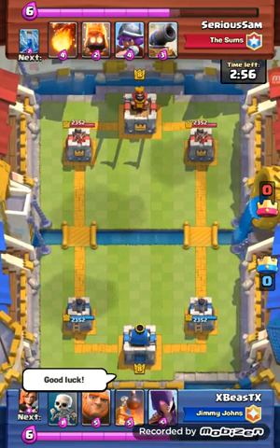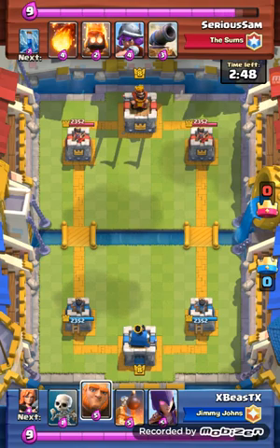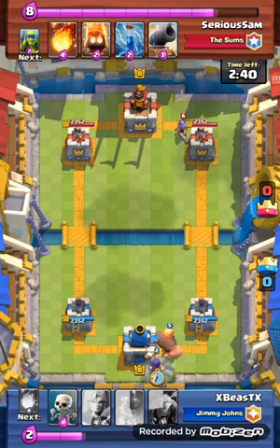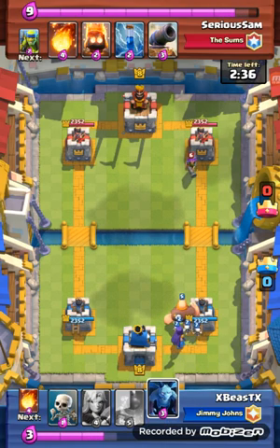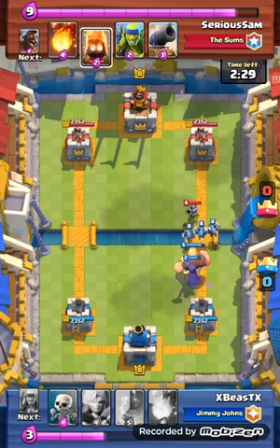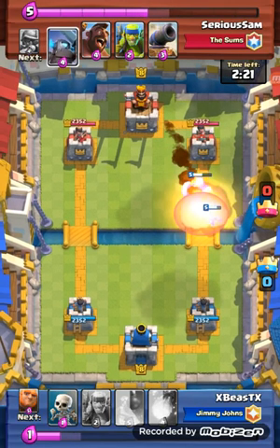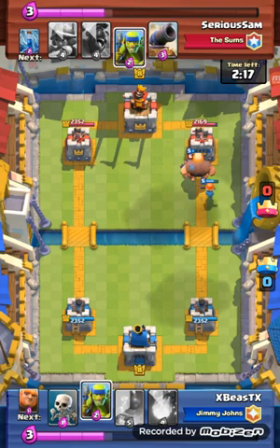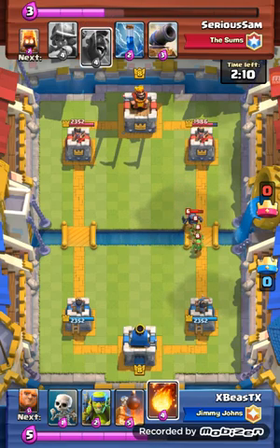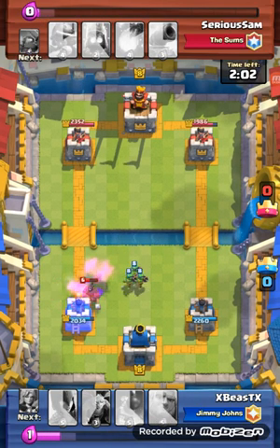Hopping into the next replay — we're at 1988 trophies, so one win and I'm in arena 7. I was really hyped for this game and got really good starting cards. He had a musketeer so I put down my witch and my giant for a push. I put down minions to take out the musketeer, he put down fire spirits which did quite a bit, then a fireball that wiped basically my entire push. Somehow he's still at six elixir — I didn't know what to say.